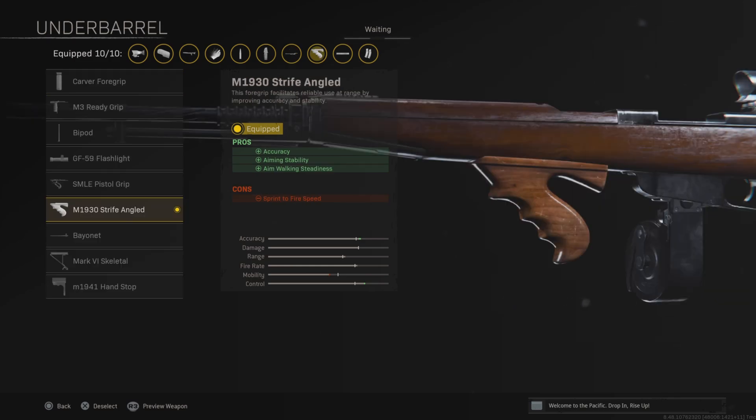Then you want the M1930 Strife Angled Underbarrel. This is going to increase the accuracy, aiming stability, and aim walking steadiness — basically just making this a very accurate weapon.